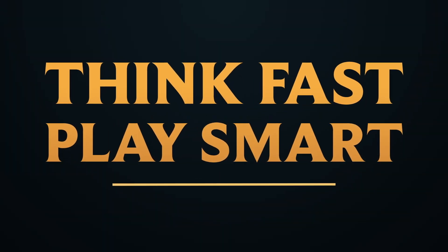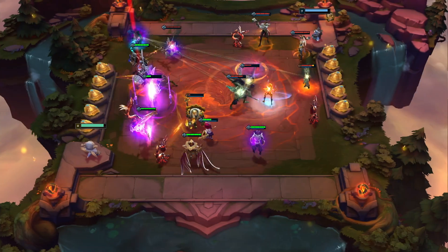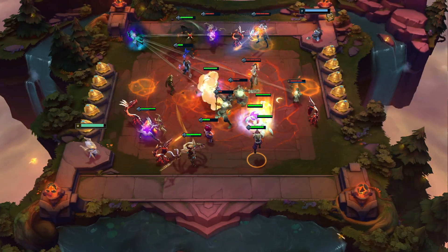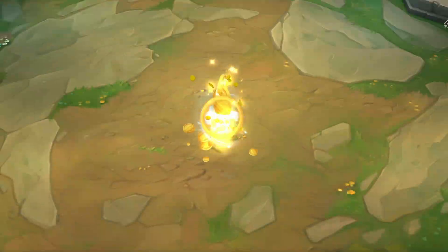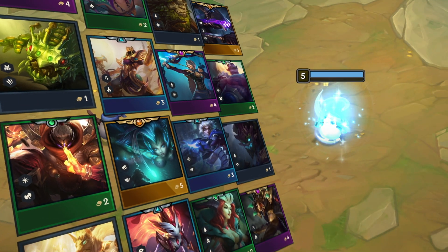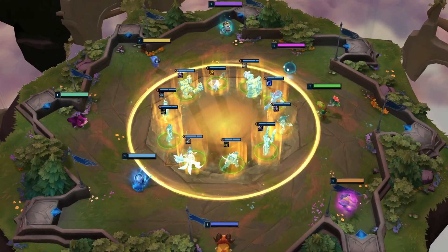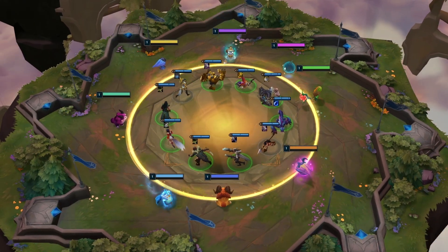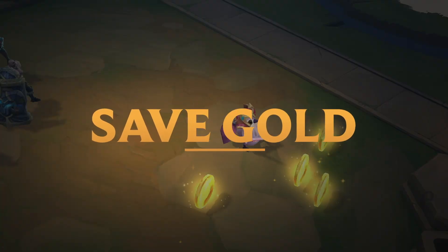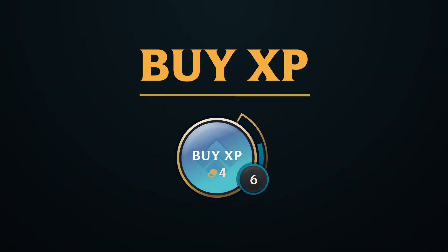Be ready to think on your feet round after round. Build your team into an unstoppable force over the course of the game by pocketing gold and experience points at the end of each battle. The higher your experience level, the more champions you can place on the battlefield. You can also grab a freebie from a shared pool every few rounds. Will you save your gold to earn interest, re-roll your unit shop, or buy experience points to level up the size of your army?